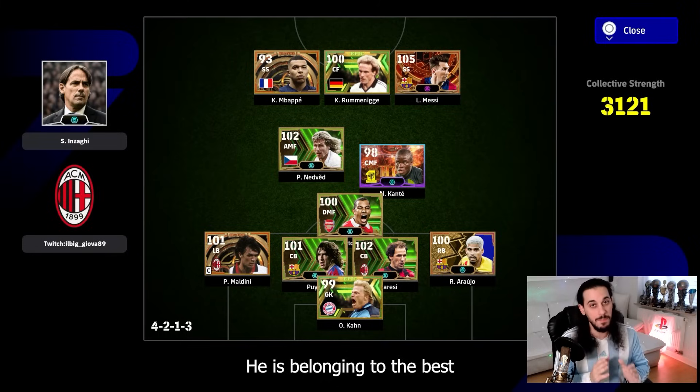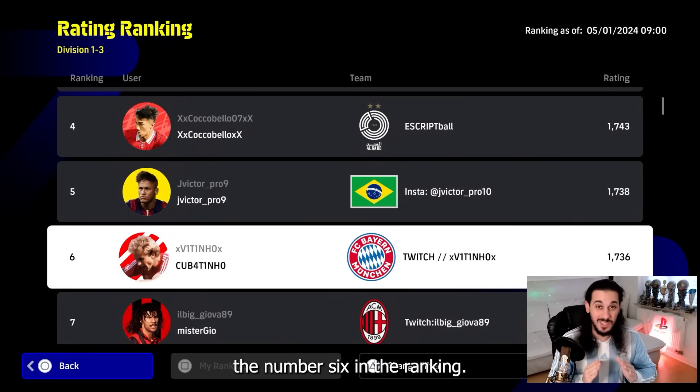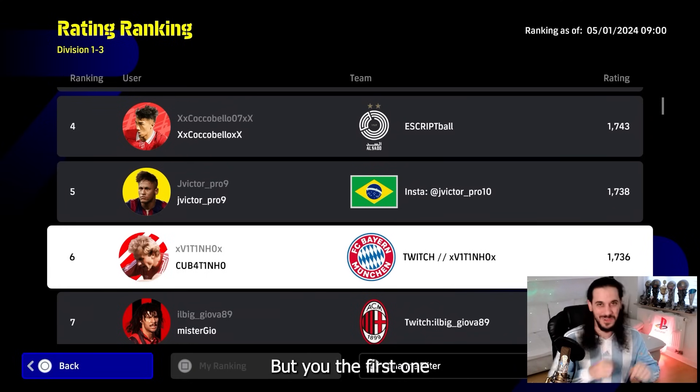At the back he plays with two full backs and two center backs — Araujo included once again. As goalkeeper he uses Oliver Kahn, who in my opinion is really underestimated and belongs to the best three goalkeepers in the game.